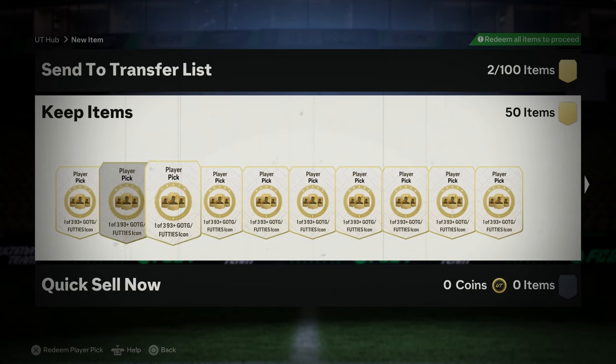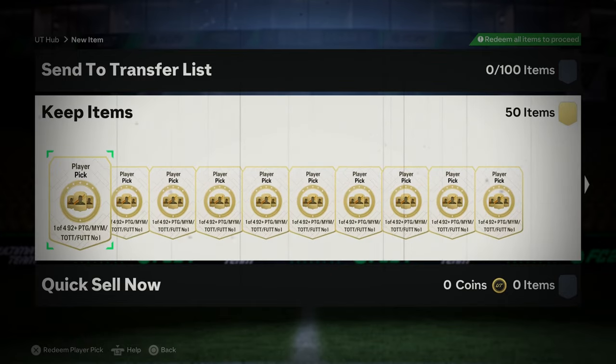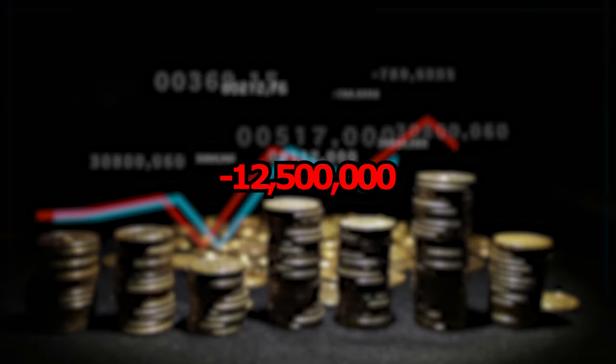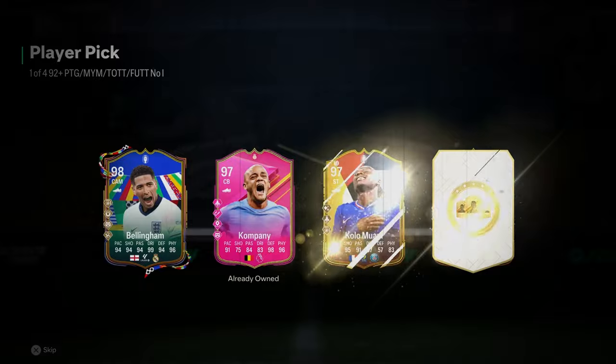I will be opening 150 picks in a row on my account. I got 50 icon picks and 50 92-plus picks. The combined price of these are more than 12 and a half million coins. Let's find out which one of the two are better — the icon picks or the 92-plus picks. Let's dive into it.